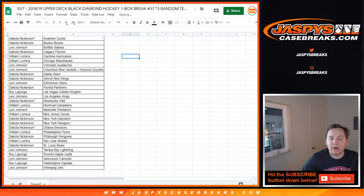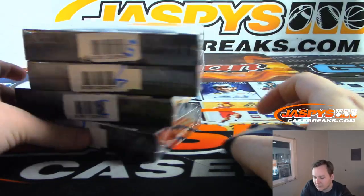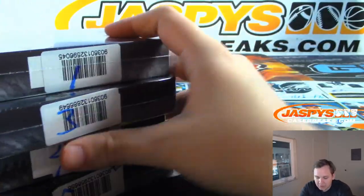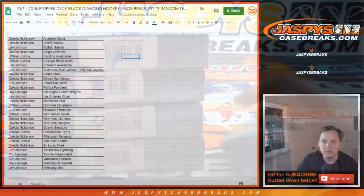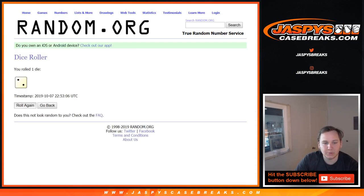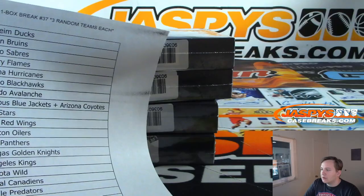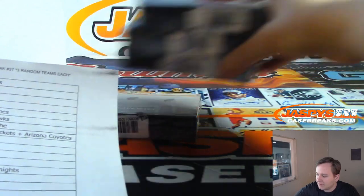So there we go. I'll pause the video to see if there's any trades. But let's first pick a box. We got a box that I believe Jason or Joe opened. We have boxes 1, 3, 4, or 5. Box 2 we don't have. Box 5. Alright, so we'll do box 5. I'll pause the video. Alright, there are no trades, so we're doing box 5. Good luck, everybody.